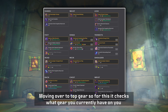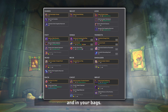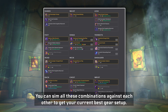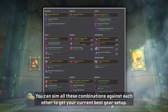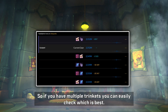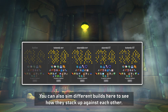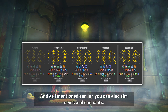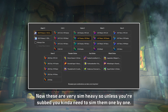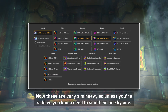Moving over to Top Gear — it checks what gear you currently have on you and in your bags, and you can sim all these combinations against each other to get your current best gear setup. So if you have multiple trinkets you can easily check which is best. You can also sim different builds here to see how they stack up against each other, and as mentioned earlier you can also sim gems and enchants. These are very sim-heavy so unless you're subscribed you'll need to sim them one by one.